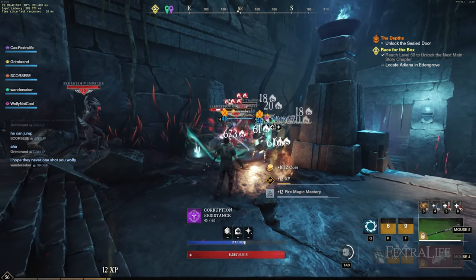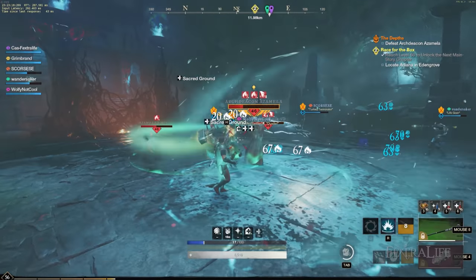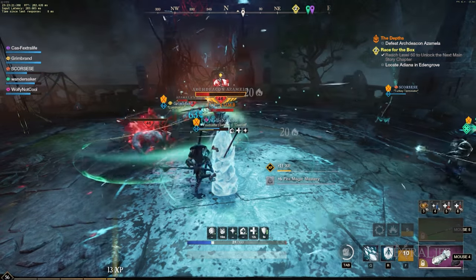If enemies get through all that then you can finish them with Incinerate. Use Entombed when things look grim and to recover mana when you are low, if you want to save on mana potions.